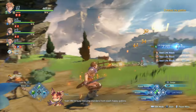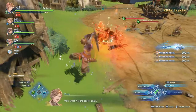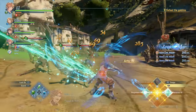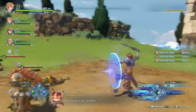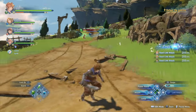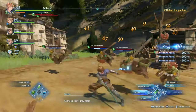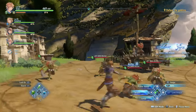Granblue Fantasy Relink offers two visual modes. You have the performance mode, which is 1080p and 60fps, or you have the graphics mode, which is 4K and 30fps. While the game looks amazing in 4K, I just can't handle playing an action game at 30fps in 2024. The performance mode is much smoother, however it doesn't look anywhere near as good for obvious reasons. But playing the game in performance mode, Granblue Relink is buttery smooth. This is on the PS5 version — I'm not sure how it plays on PC.